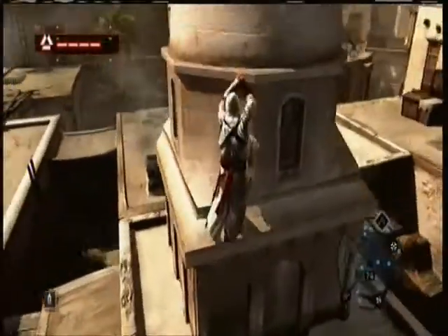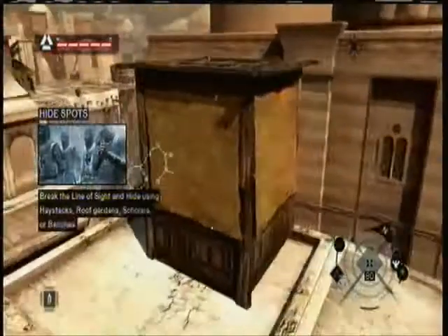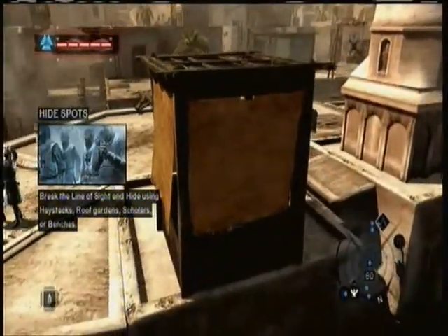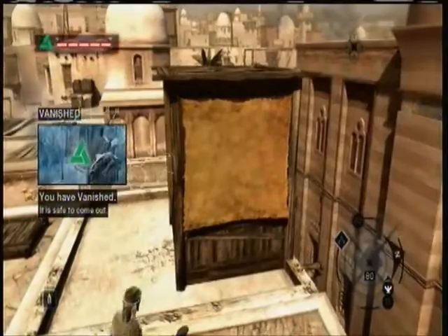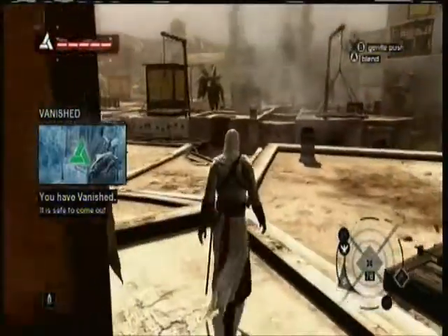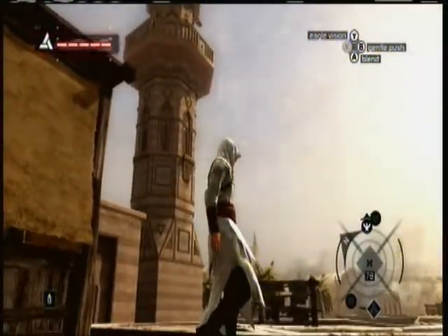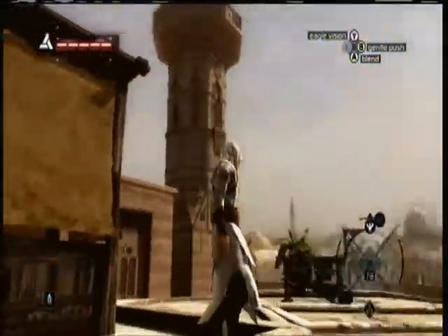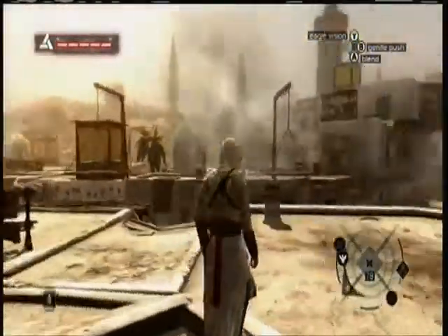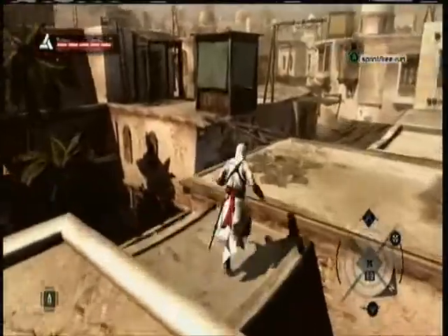We just need to find somewhere to hide — no one can see me now. After you assassinate your target you will become notorious, which means that if a guard sees you at all, even if you haven't done anything wrong, he will be immediately suspicious of you. You won't get the yellow alert light anymore — people will all know who you are. So if you wanted to do other things, I suggest you do it before you assassinate your target. What we need to do now is go back to the bureau and tell them of our success.